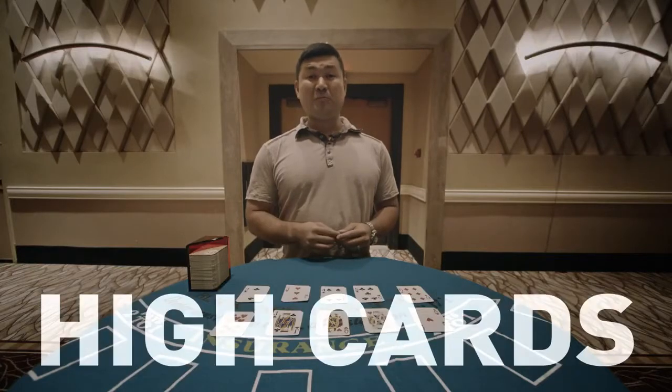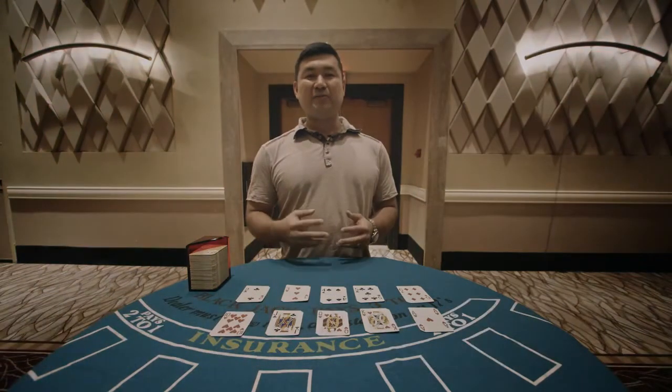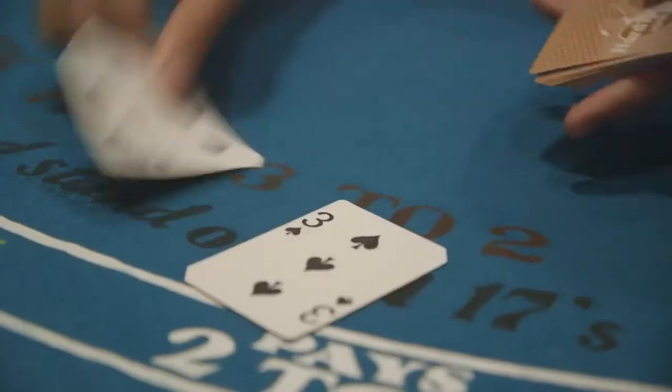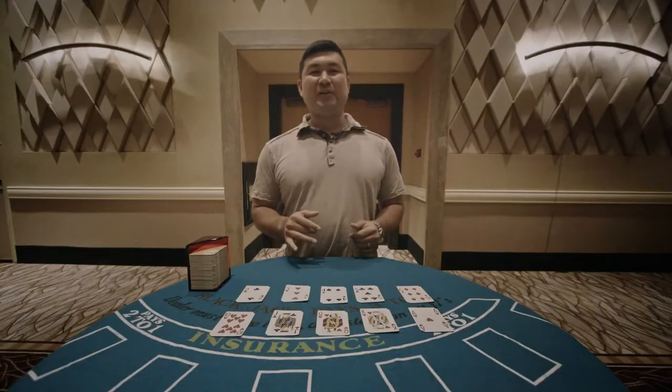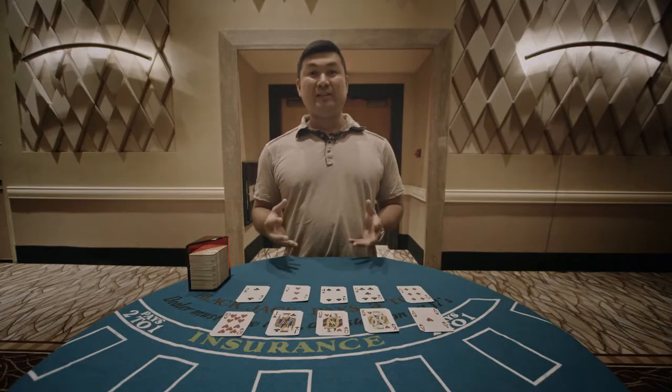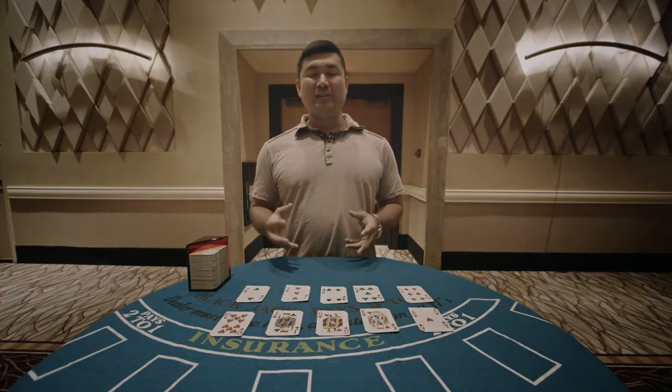The high cards are really good for the player because these are the cards that give you blackjack, which pays three to two. They also make it more likely that the dealer will bust when hitting on totals of twelve to sixteen, and they also make better draw cards when doubling down and splitting. On the flip side, the low cards two through six favor the dealer because these are the cards that turn the dealer's bad totals of twelve through sixteen into winning totals of nineteen, twenty, and twenty-one. Also, the more low cards remaining, the fewer blackjacks that will be dealt, which are good for players and bad for the dealer.